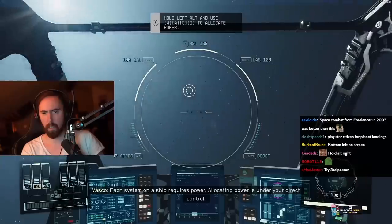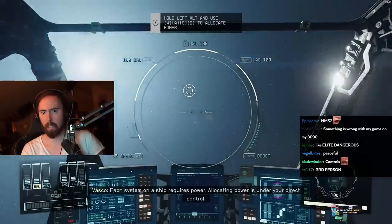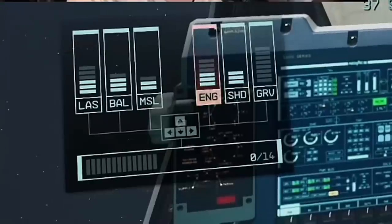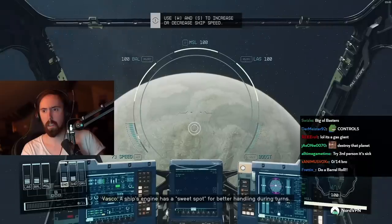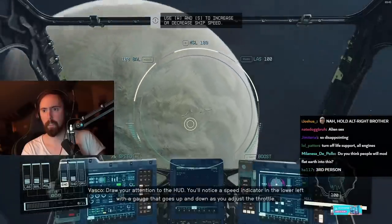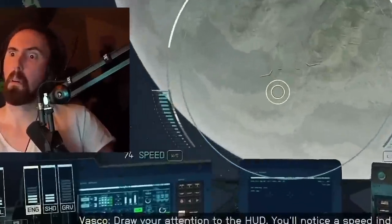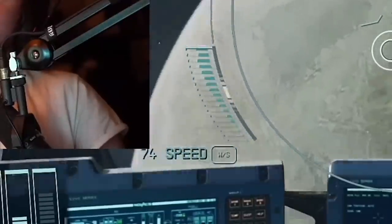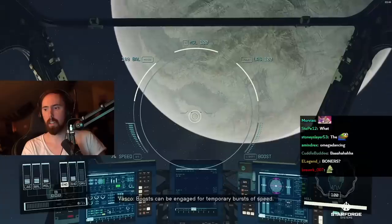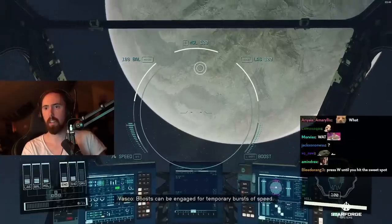It's down to the bottom. Each system on a ship requires power. Engines control our maximum speed. A ship's engine has a sweet spot for better handling during turns. Draw your attention to the HUD — you'll notice a speed indicator in the lower left with a gauge that goes up and down as you adjust the throttle. Boosts can be engaged for temporary bursts of speed.